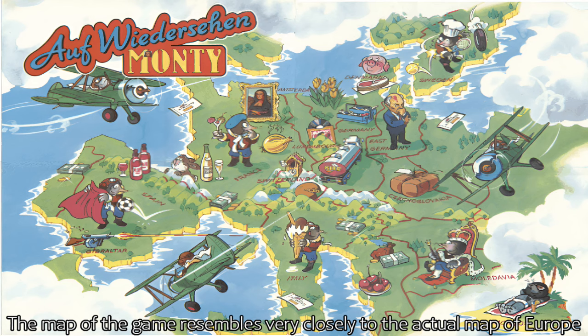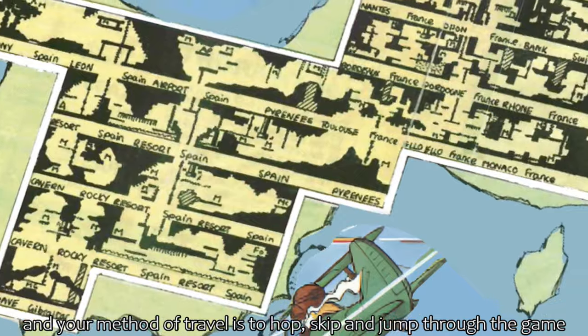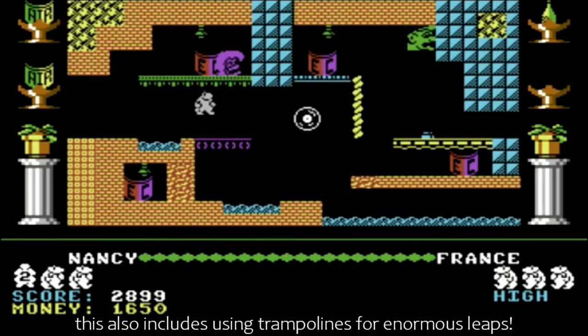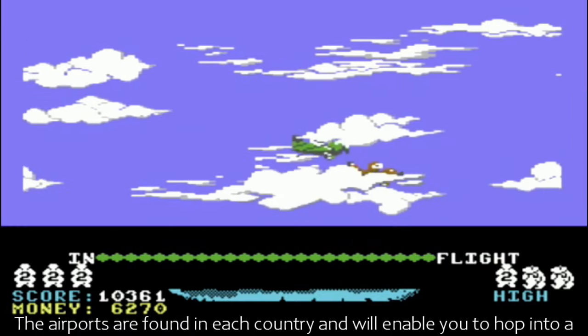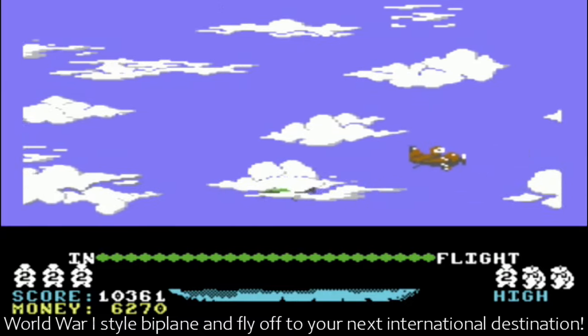The map of the game resembles very closely the actual map of Europe, and your method of travel is to hop, skip and jump through the game. This also includes using trampolines for enormous leaps. The airports are found in each country, and will enable you to hop into a WW1-style biplane and fly off to your next international destination.